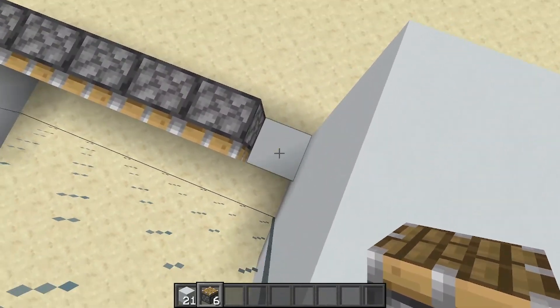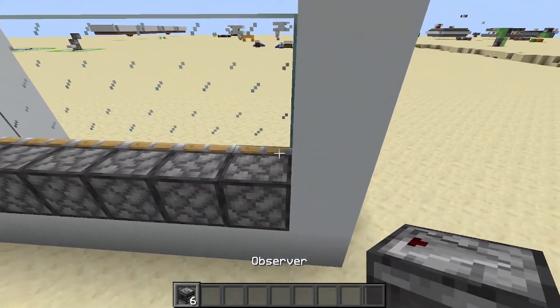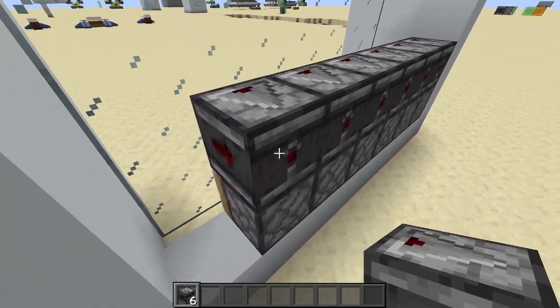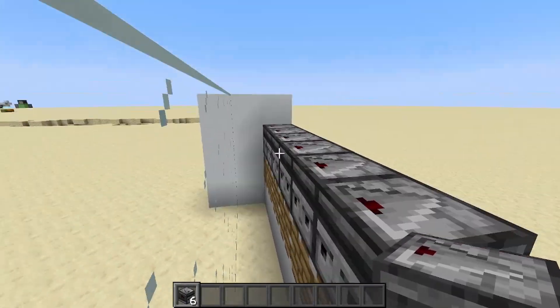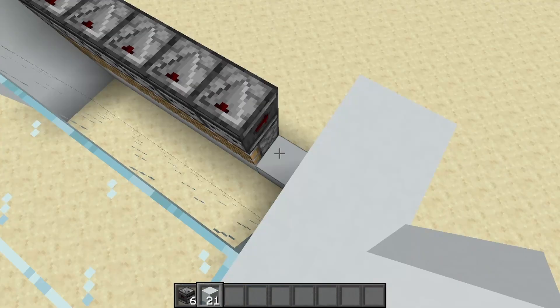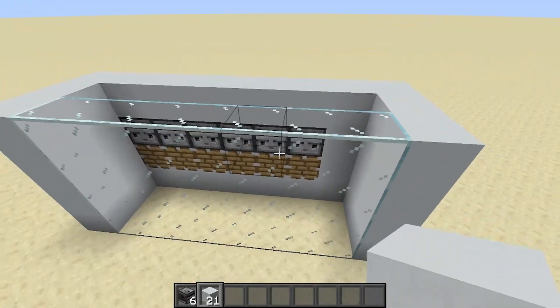Remember to leave this last block free of pistons. After you've done that, take your six observers and place them so that the power is going to come out in this direction — the face side of the observers should be facing the glass wall. Then you can fill in the empty space in the back wall like this.